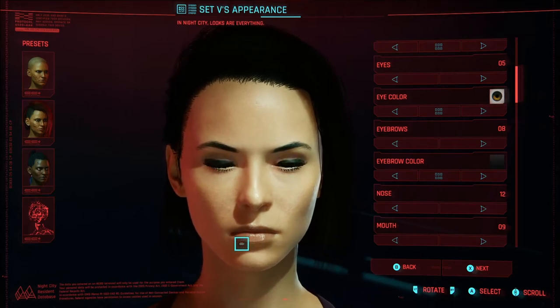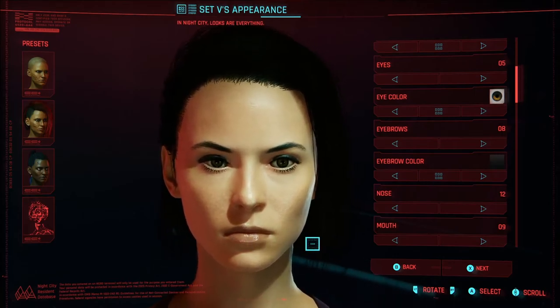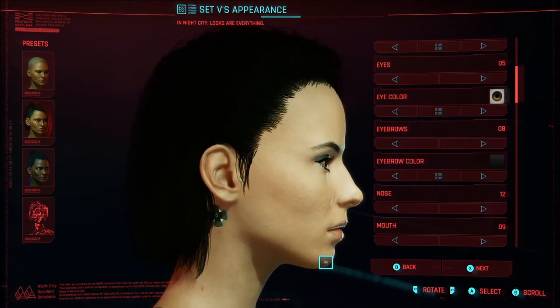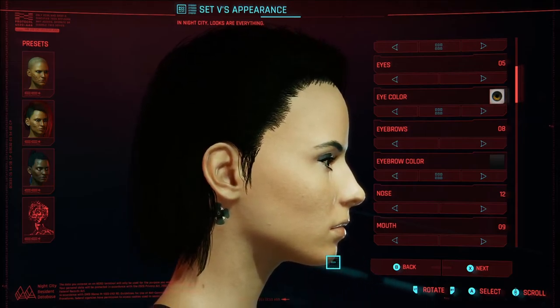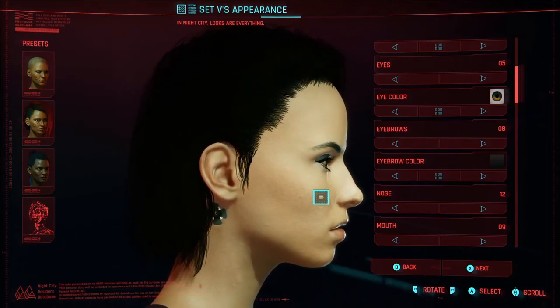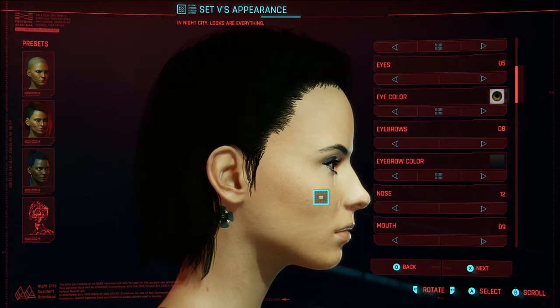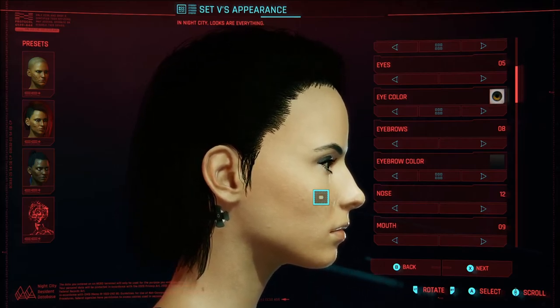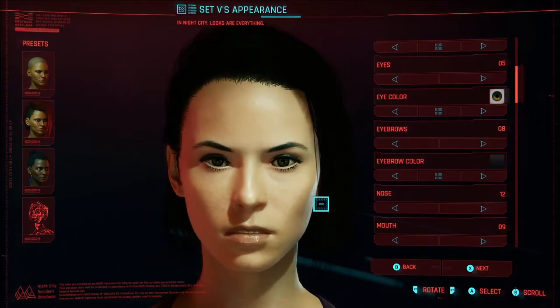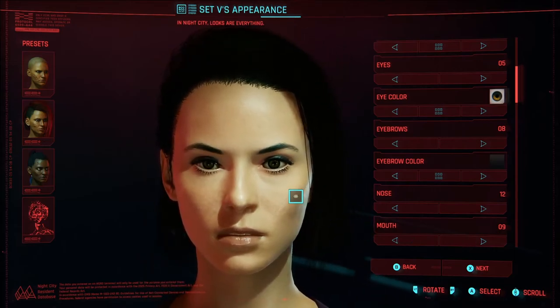I felt like this option gave the best look for her lips. For her jaw, I kept it slightly receded but not too much. Looking at her side profile, her nose goes out the furthest from her face, and then her forehead and her chin are slightly back from her nose, so this was the closest I could find for that.